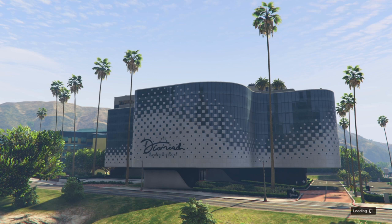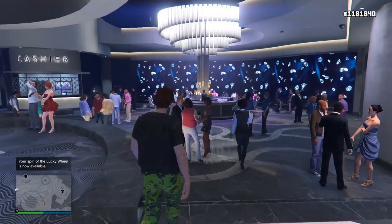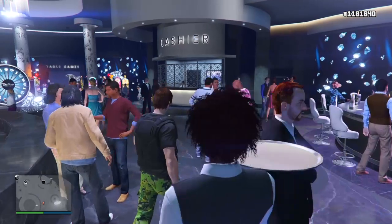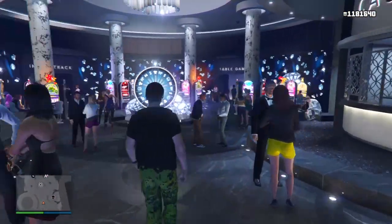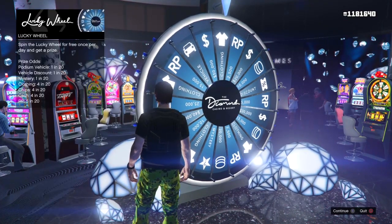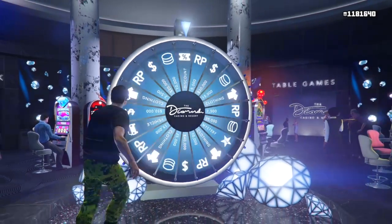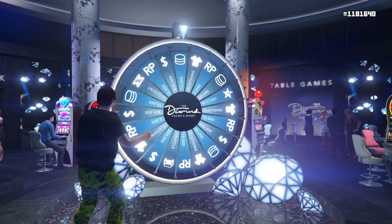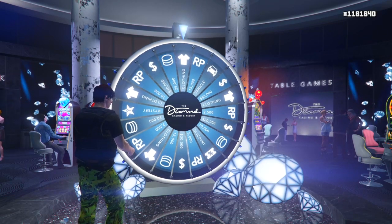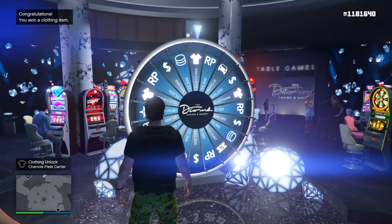The next method is spinning the lucky wheel at the Diamond Casino. You can win a free vehicle, clothing, cash, chips, or RP. The podium vehicle this week is not worth buying — it has no armor, takes one rocket, and it's slow — but winning it for free is great. I only got clothing this spin, but if you close the game out right away you can retry the spin. Let me know in the comments if that still works.